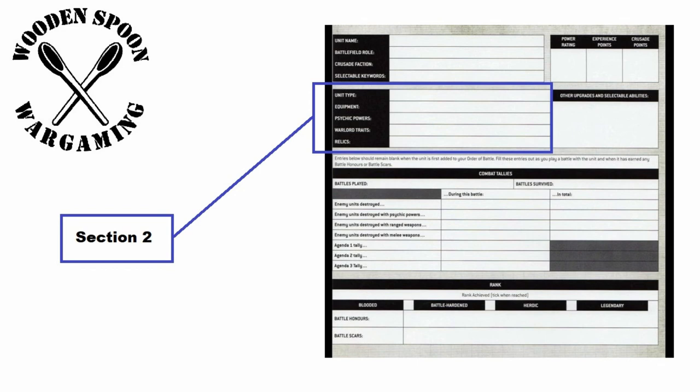Part two covers unit type, equipment, psychic powers, warlord traits, and relics. Equipment is every gun, grenade, and weapon the unit is armed with. If your character or unit has the Psychic keyword they can manifest psychic powers, chosen before your first game and kept — you can't change them unless you spend requisition points. Warlord traits, normally free in standard play, require requisition points in Crusade. Similarly, relics which are normally free in matched play also require requisition points in Crusade — more on this in the next video.